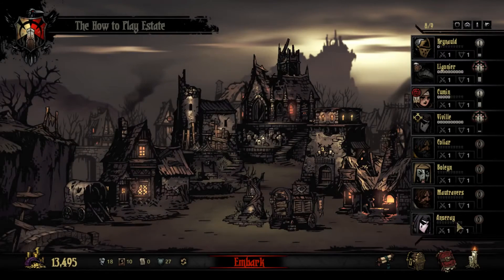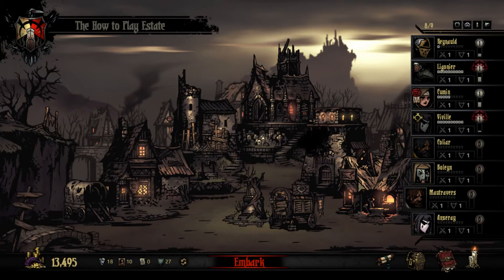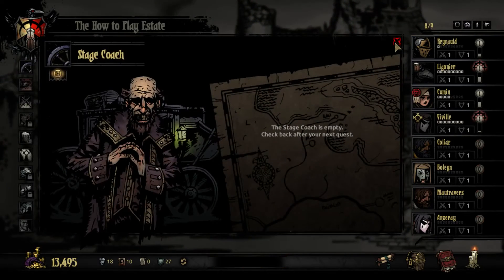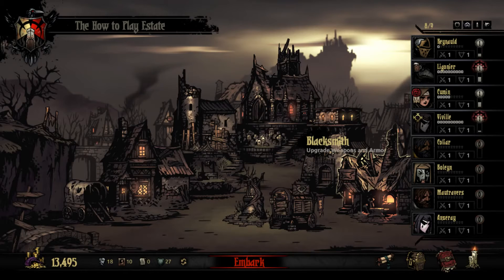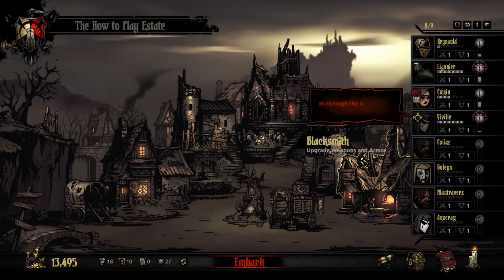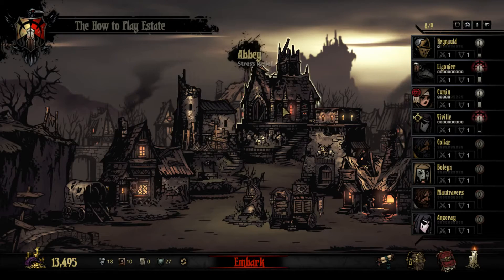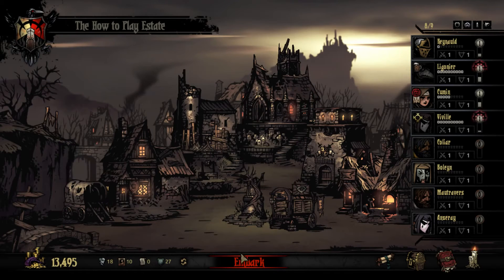We have two new classes joining us, the Leper and the Houndmaster. We also got a new Jester. The goal right now for this early game is to get the Guild and Blacksmith up and running. This will allow us to make our new characters stronger and save us money in the long run, with being able to cultivate characters cheaper and more effectively. The Sanitarium still hasn't been unlocked yet, but it should be unlocked by the end of this play.